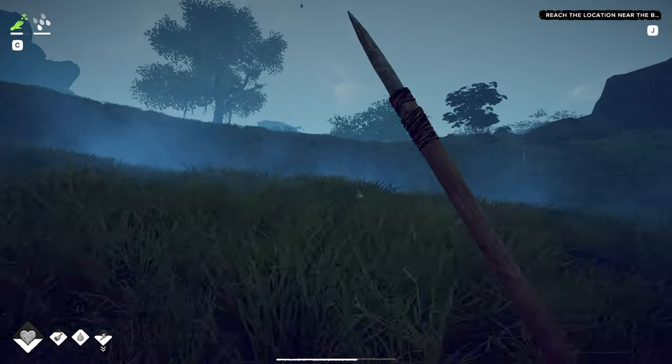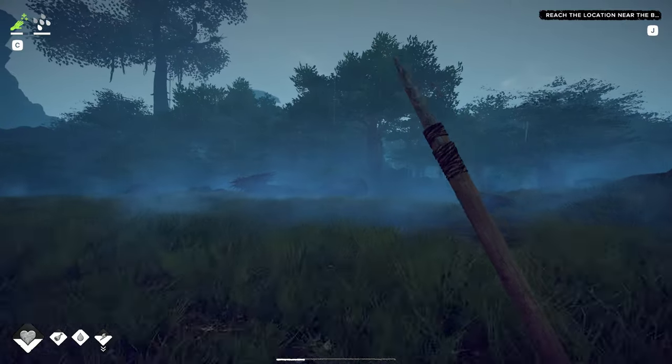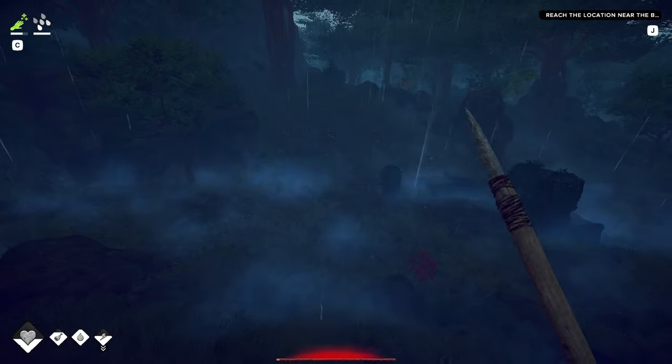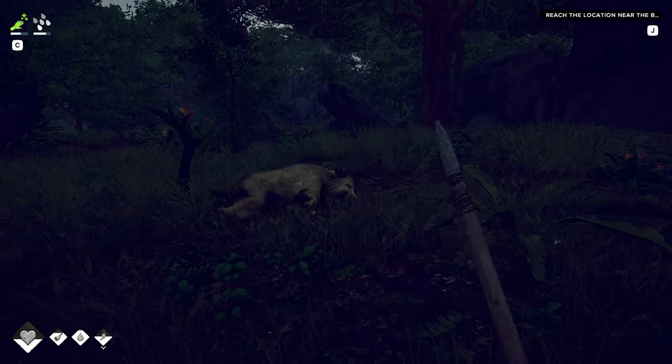I'm guessing we have to start building the canoe in the water — maybe, maybe not, I'm not exactly sure. And then we need to make sure we make some of the repair kits as well. I think that's just like a stick and some plant fiber. We'll see. Look — all damage. That is a problem. Kind of a major problem.